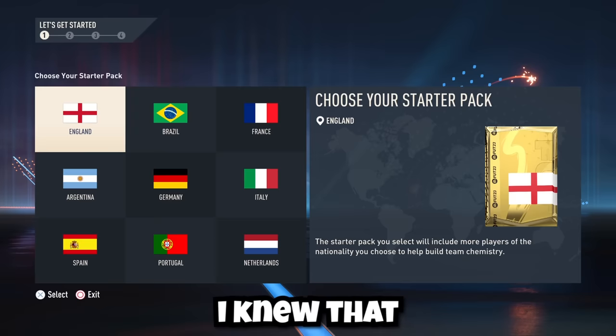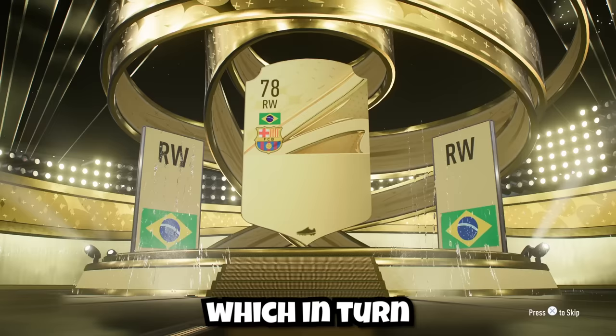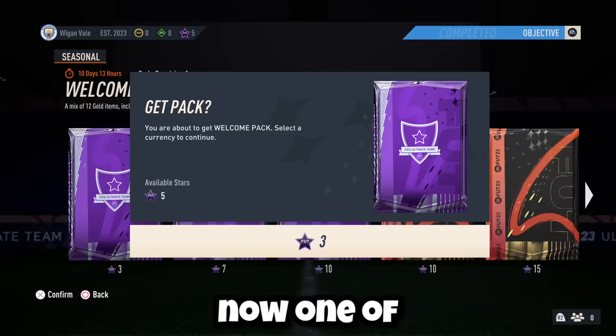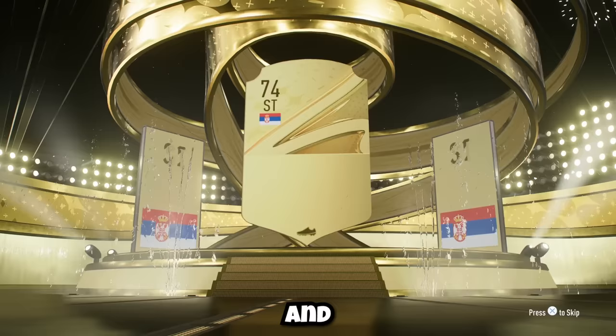With the League 1 Team of the Season currently running, I knew that the fresh nationality would be our best option. I went ahead and completed some objectives around the menus, and these objectives gave us some decent starter packs, which in turn gave us some decent players. One of these packs came from stars earned via completing the moments objectives, and in this pack we ended up packing an 84-rated Vlaovic, and that's going to be important a bit later on.